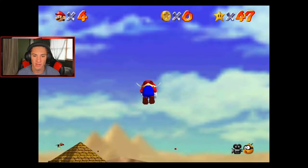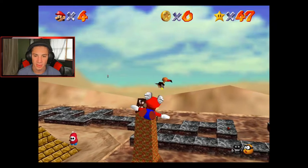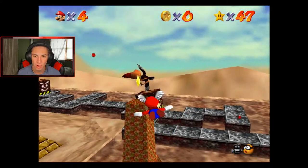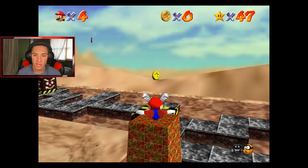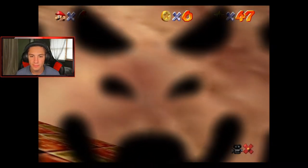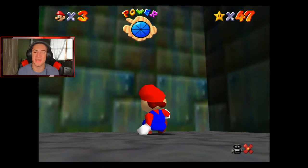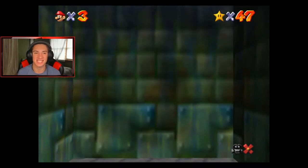I'm gonna go fly over there. Come here buddy - tell me I'm gonna hit him. I'm not gonna hit him. Come here, dog. Don't fall off - and I fall off. Am I dead? I love starting off the video by dying instantly. That is my favorite thing to do.